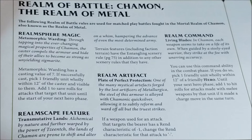The artifact of the realm is the Plate of Perfect Perfection. If a weapon used for an attack targets the bearer and that weapon has a rend of -1, change the rend characteristic for that attack to zero. So it's like ignoring rend -1 on your model — similar to the Saurus. Remember it doesn't reduce rend -2 or better, but it's a really quite interesting protective artifact.